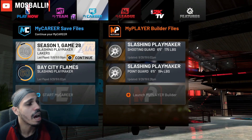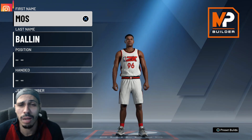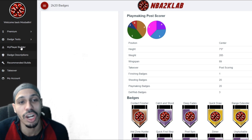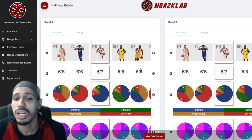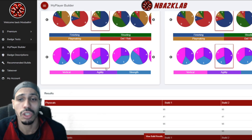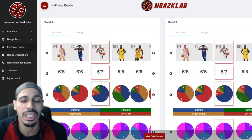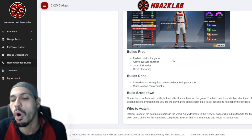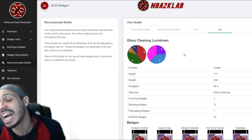You guys may know I already have basically a point guard build, but I'm going to be making a new build today. I'll show you guys what a great option you have — NBA 2K Lab. 2K Lab gives you different things you can work on; you can make a MyPlayer builder, badge test, basically test out different things. When you click MyPlayer builder you can compare two builds, work on their badges. There is a premium account — I am a premium member. The cool thing is it has recommended builds, so I go off these builds that people consider the best in the game.